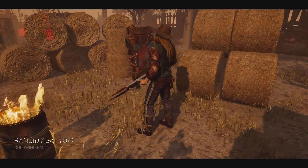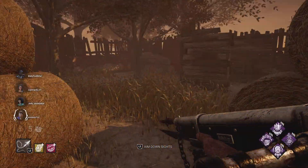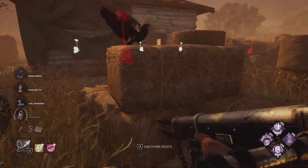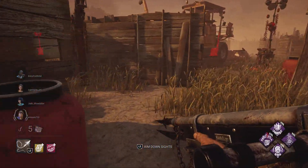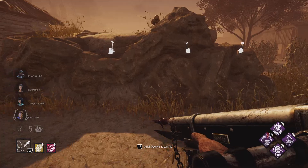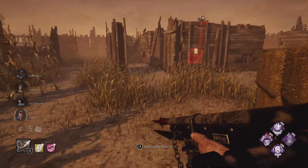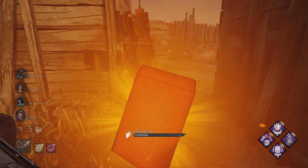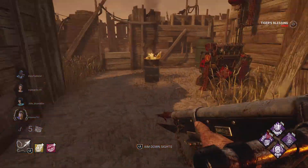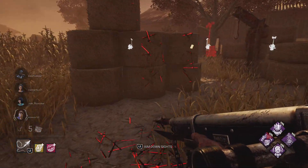Welcome back to another round of Dead by Daylight. We're playing as a Deathslinger on the Rancid Abattoir of the Coldwind Farm. We are running the add-on the Iridescent Coin, by request. That add-on allows you to down somebody and make someone exposed if you hit them within 15 meters or beyond 15 meters with your chain.